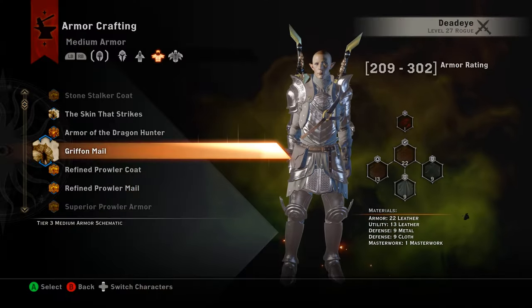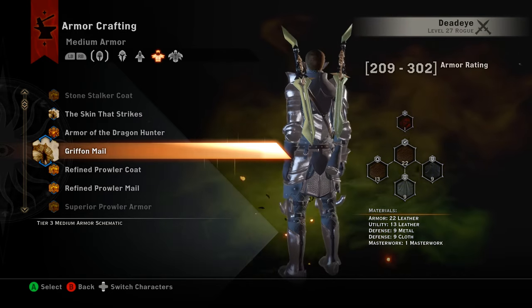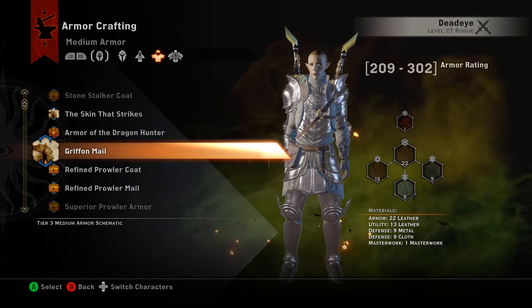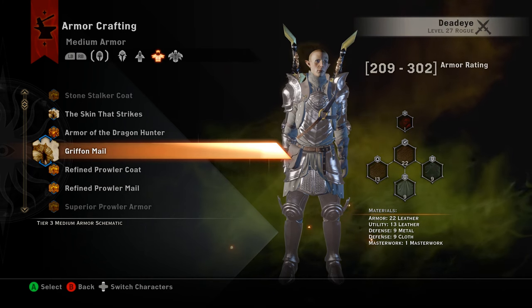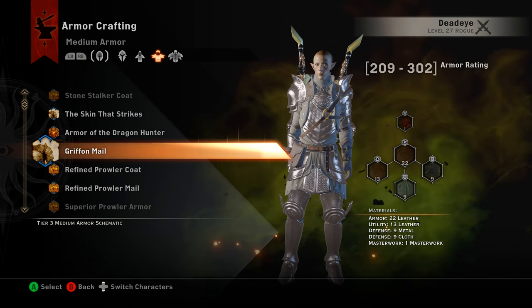Here is the Griffon Mail armor — this is what it looks like. Pretty good-looking piece of armor. There are the slots it has on it; the utility slot is always nice because it gives you some attack bonuses.